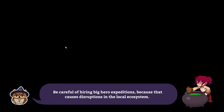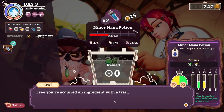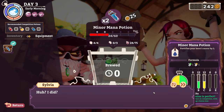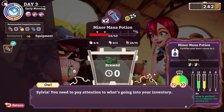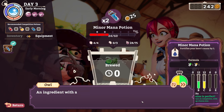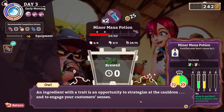I was wondering how the game would handle that. Let's go ahead and scoot those out first. I see you've acquired an ingredient with a trait. When did that happen? Sylvia, you need to pay attention to what's going into your inventory.